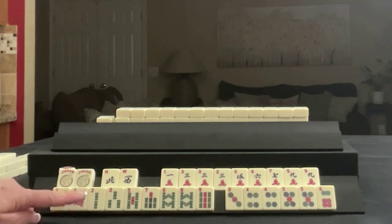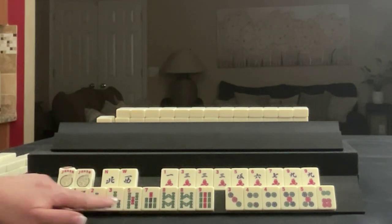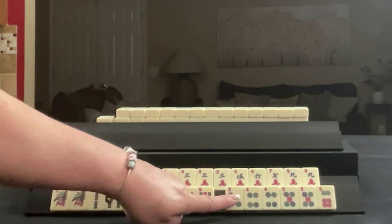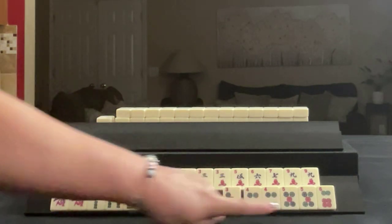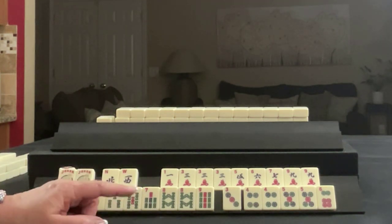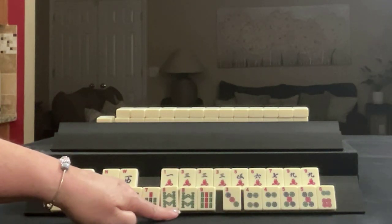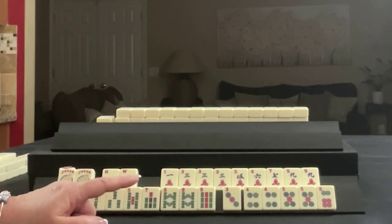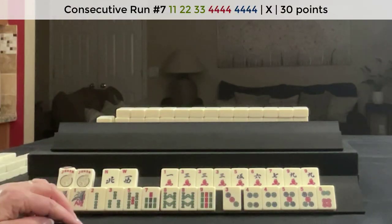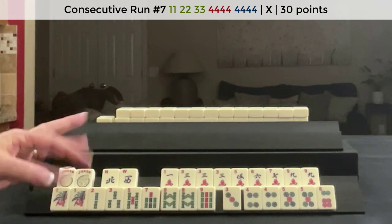If these were my tiles, I would play Little Odds, leveraging that pong of threes. We have 1, 3, 5 in bams and 1, 3, 5 here. The other category I would play would be Consecutive Run, leveraging the 4 and 5. We probably will not use this pair of eights, but I was thinking 4, 5, 6 and kongs of sevens as an option. We have a long way to go, so we'll see how the drawing goes.